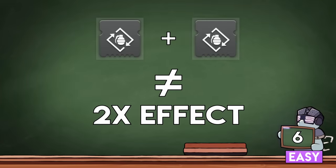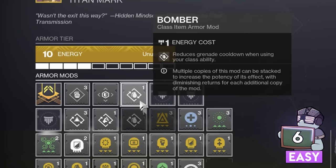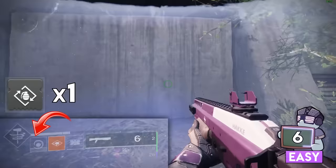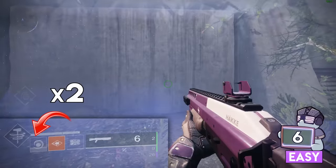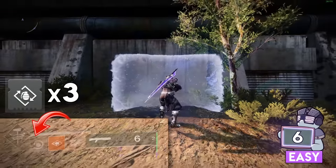Stacking 2 of the same mods does not double the effect. Bungie implements something called Diminishing Returns, meaning adding more of the same mods helps you less and less each time. For example, using Bomber on your class item gives you grenade energy every time you pop your barricade. A second Bomber gives a tiny bit more, but nowhere near the initial bump, and a third is diminished so much it's basically 0 — so do not triple these up.